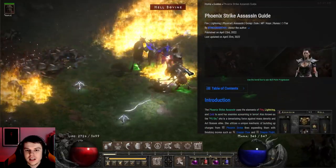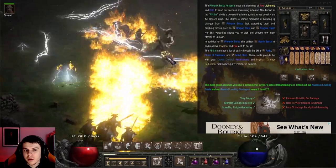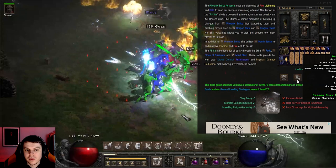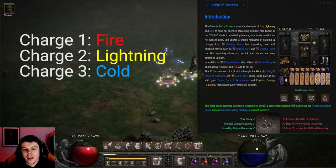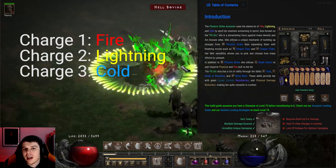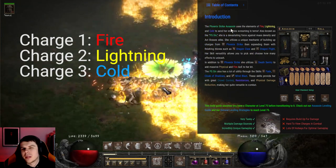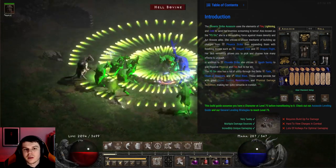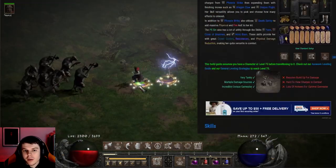Currently it is in C tier due to its clunkiness. Once things are all over the screen, it's a little hard to see which charge you're going to be expending when you use a finishing move. Charge 1 does Fire Meteor that hits the ground; Charge 2 does a Lightning Strike that's kind of like Chain Lightning AoE around you; and then the Cold charge does a Frozen Orb-like thing that freezes all monsters around you. The freeze is fantastic for crowd control, giving you an edge on the battlefield.